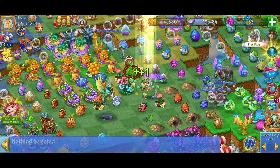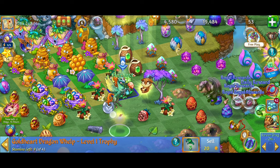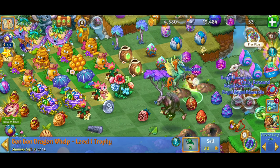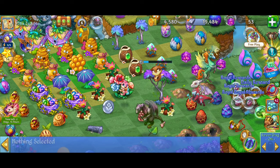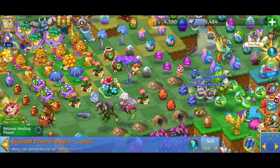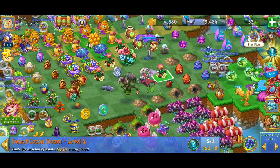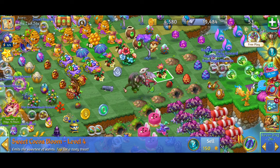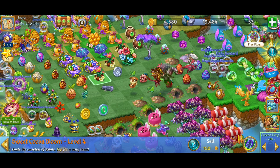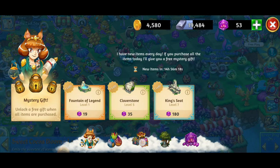We're going to go ahead and open it up. We got two different dragons: the gold heart dragon whelp level one and the bonbon dragon whelp level one. We also got a level three glowing dragon tree, a level seven brilliant prism flower, and another sweet cocoa bloom level four — so now I'm up to four of these. That looks absolutely amazing.